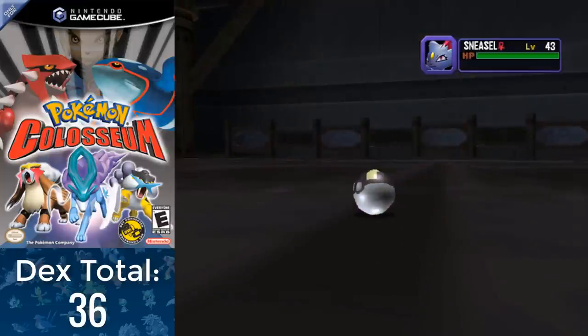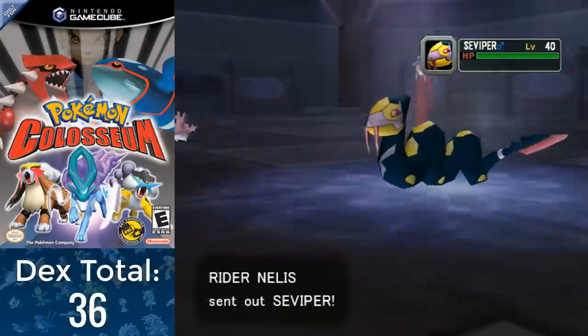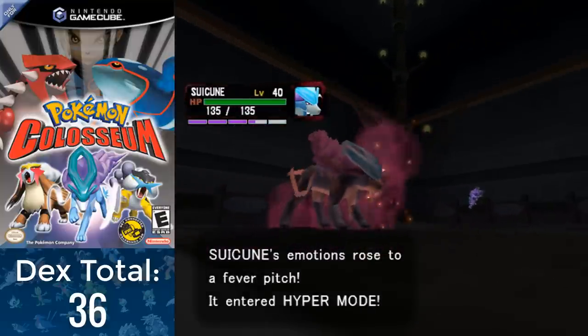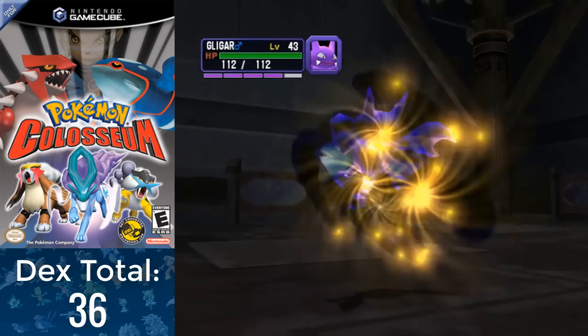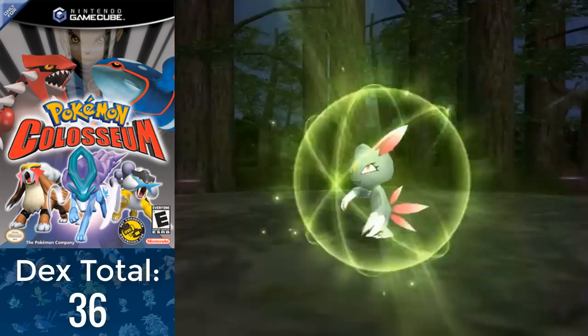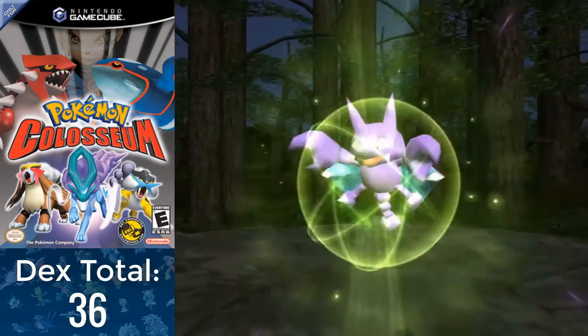Before we move on, I'd like to comment on something — what the heck are these names? We started with a decent name like Willy and it's all been going downhill since then. What even is a Leixx? But I digress. I went back to Pyrite Town and did more walking around to purify Sneasel, Suicune, Stantler, Piloswine, and Gligar.